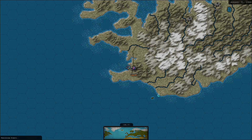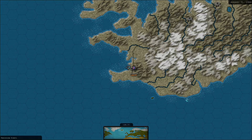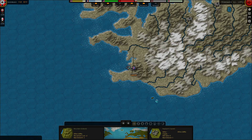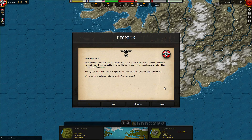Coastline Command HQ Iceland formed. Convoys are raided. The Normandy ocean liner mysteriously sinks in New York Harbor — that is mysterious since I don't have any subs over there, so how'd that happen? Some losses to the UK and USSR. I keep getting this Yugoslavian resistance and I already have troops over there, so I don't know why.